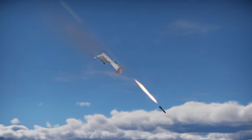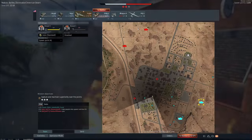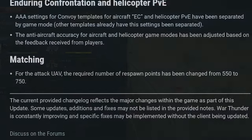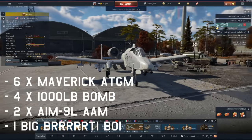Strike drones in War Thunder. In this video, we hunt them down with surface-to-air missiles, but first let's talk about them. At the date of recording this video, there were 550 spawn points to bring one in. As of today, however, it's been increased to 750, which is about the same spawn point cost as a fully loaded A-10 Warthog. What are you doing, Gaijin?